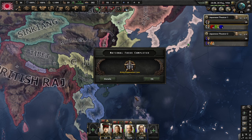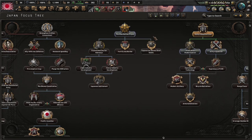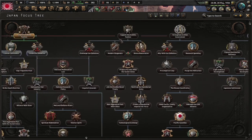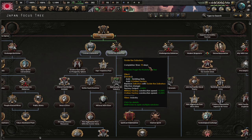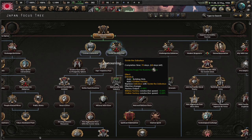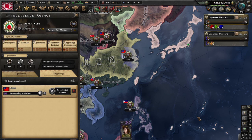Army expansion law is done. Next: infantry weapons and the Manchurian Project to make our puppet better. The Guide the Zaibatsu focus gives us two civilian factories and production speed — the largest corporations have long had unprecedented political and economic power; with finesse we guide their efforts in our favor. Add two civilian factories, replace Zaibatsu with Guide the Zaibatsu, factory output and construction speed. Great, that's what we want.